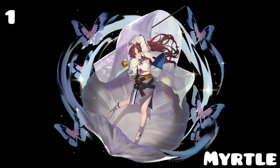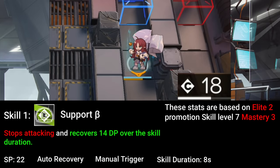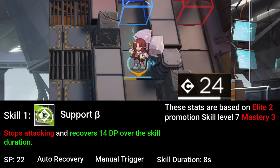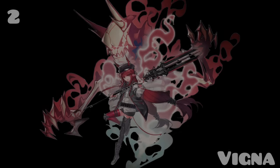First, we have everyone's favorite DP printer, Myrtle. Myrtle is a standard bearer vanguard, similar to Saria, and she specializes in giving fast DP regeneration. The trait of this archetype prevents Myrtle from blocking enemies during her skill duration, so don't use her to block waves of enemies. Her signature skill is her first skill, where she will recover a decent amount of DP over a duration. She is super worth investing in and is one of the most popular units to bring into stages, even in late game.